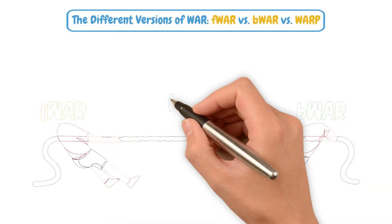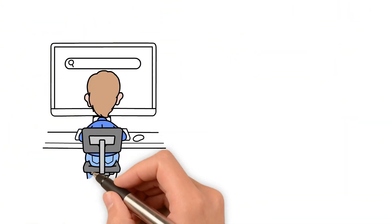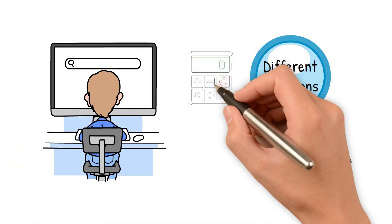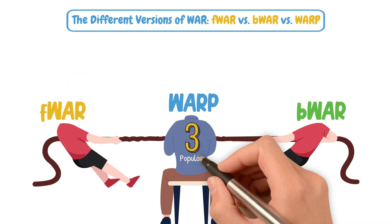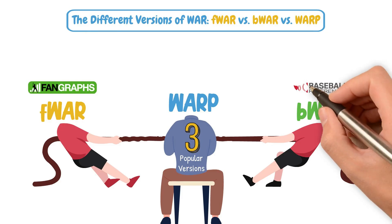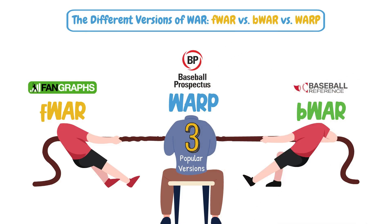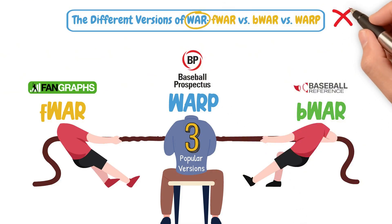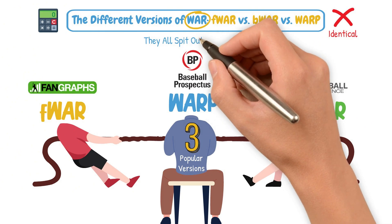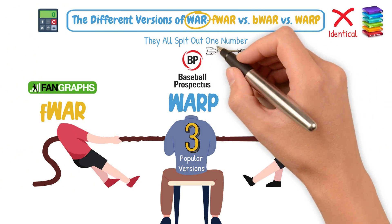The other confusing thing about WAR is that there are multiple versions of it. Depending on the website you go to, you will find slightly different variations of WAR, all calculated differently. The three most popular versions include FanGraphs' FWar, Baseball Reference's BWar, and Baseball Prospectus's Warp. They're all WAR, but they're not identical — each is calculated slightly differently, though they all produce one number on a similar scale. How they got to that final number, however, is slightly different.